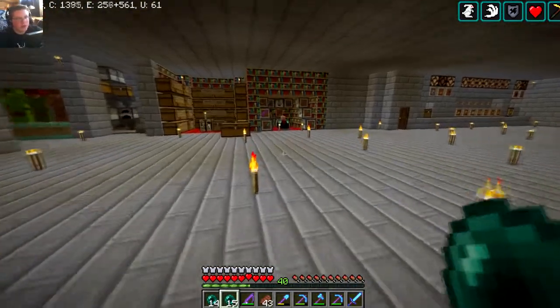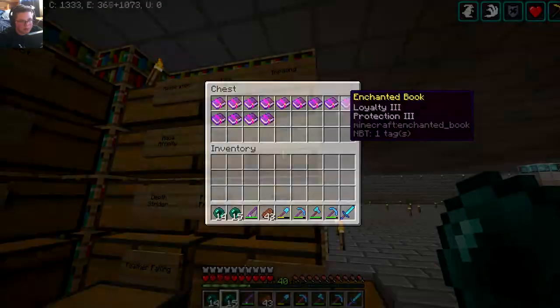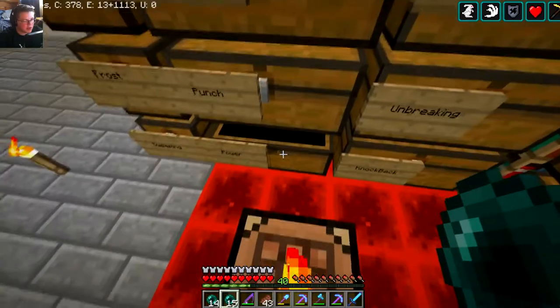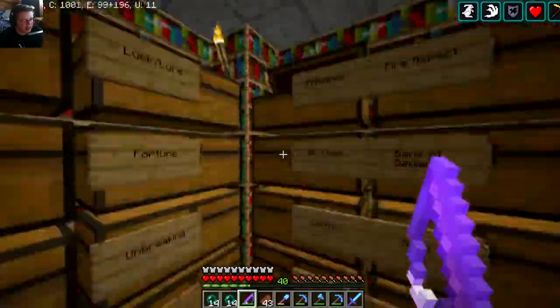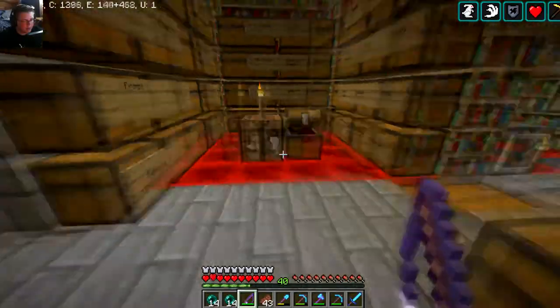Of course when fishing you get a lot of XP, so we got some new enchantments. Because the last time I used my fishing farm, the aquatic update wasn't out. So we got plenty of loyalty books, plenty of riptide books. And then of course we got more - this chest is almost full. I might need another power chest. You could probably just tell these are a lot of books - a lot of them I just got recently.